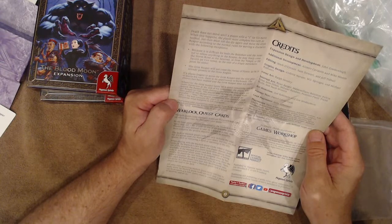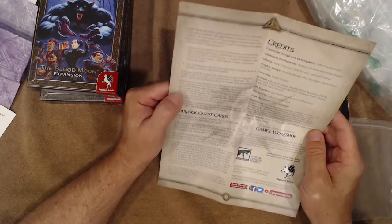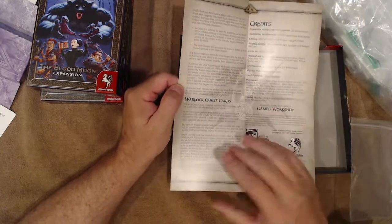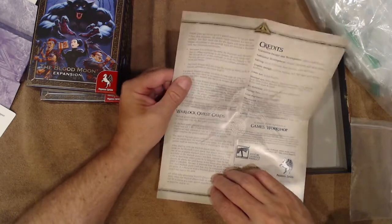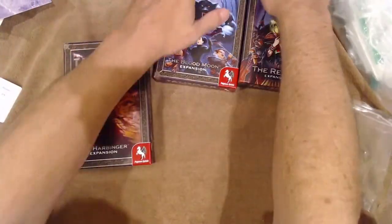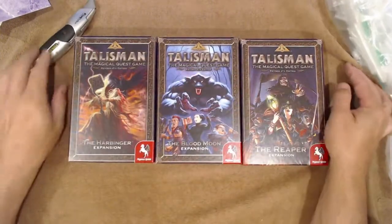The Grim Reaper may freely cross the storm river at the sentinel and from the temple to the tavern at the cost of one movement point. He may not cross the Portal of Power. Characters who land on the Grim Reaper don't encounter him, and the Grim Reaper cannot be affected by any spell, adventure card, or special ability. So between the Reaper, Blood Moon, and Harbinger — if you thought Talisman was easy, just throw a couple of these in the game and see how easy it is — it ramps things up quite a bit!